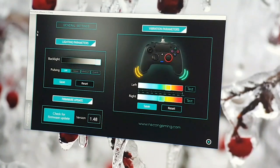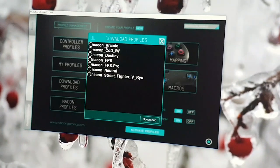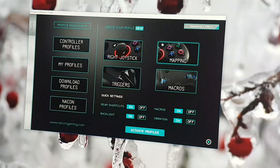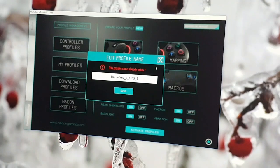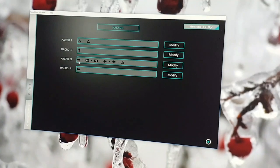Down the left-hand side you've got your four profiles. As default these will be on the downloaded profiles — I believe it was the Arcade, FPS, Neutral, and FPS Pro. For this video I've already customized them. You can name them up here — just click in the box and rename them. I've done four Battlefield ones which are pretty much identical. While I'm here I'll show you the macro I was using for medic, which is actually this one.